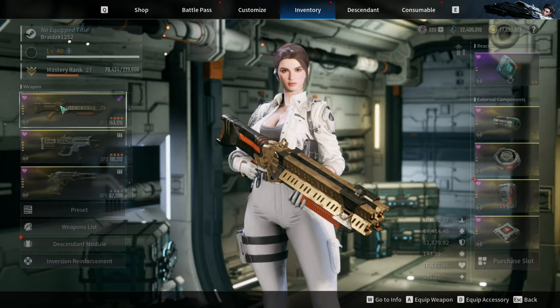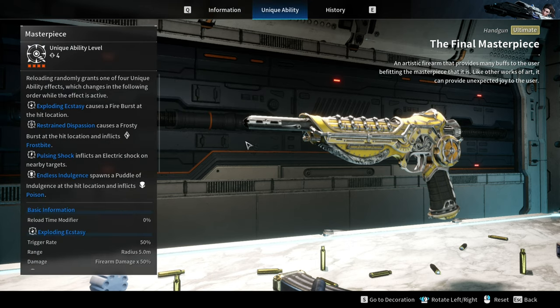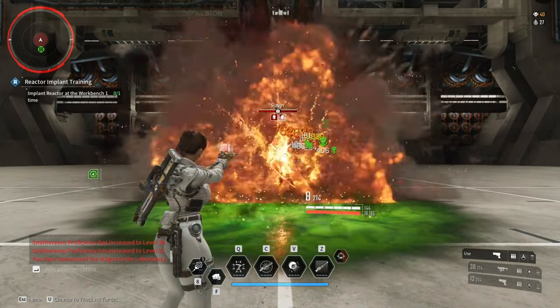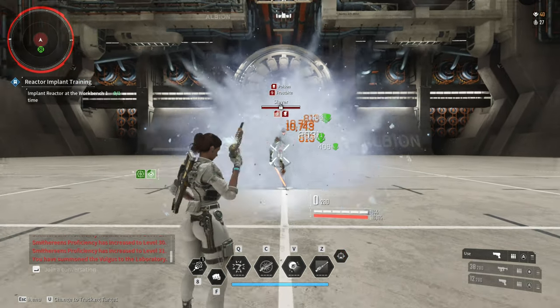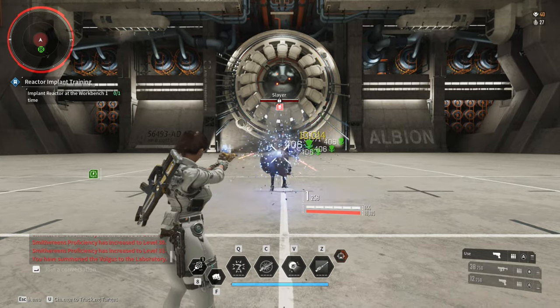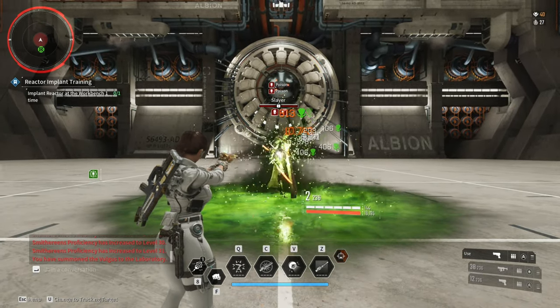There are also improvements and changes to the unique abilities of the following weapons. For the Final Masterpiece, reloading grants one of the following effects: Exploding Ecstasy causes Fire Bursts at the hit location; Restrain Dispassion causes Frosty Burst at the hit location and inflicts Frostbite; Pulsing Shock inflicts Electric Shock to nearby targets; and Endless Indulgence spawns a puddle of poison.